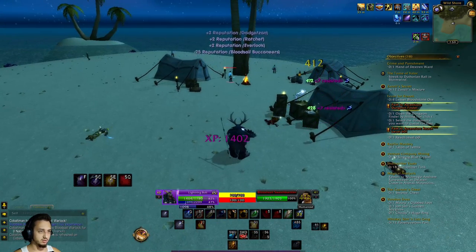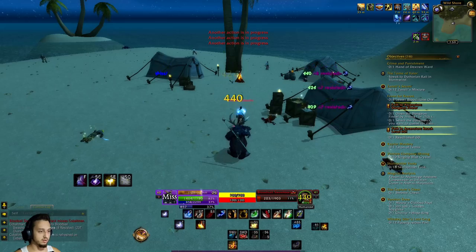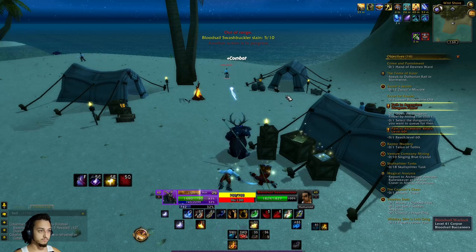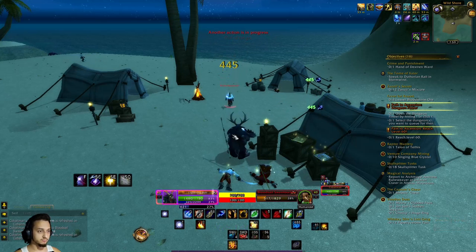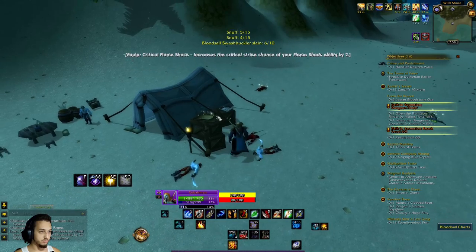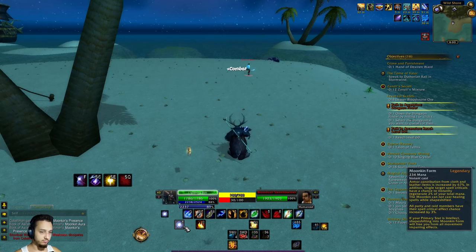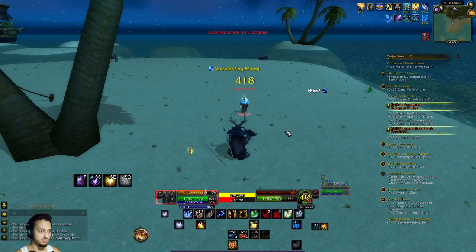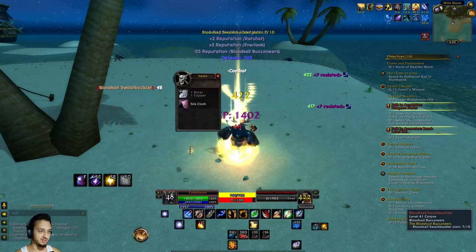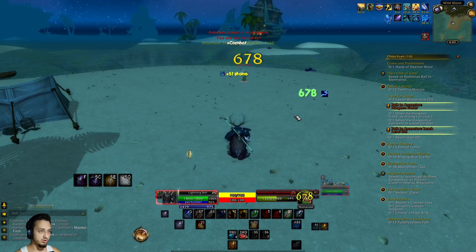We'll drop until we get to low mana, then loot all these guys and regen. Grabbing these planes here too - that's six out of ten after this guy. Back in Moonkin Form - we're at about 10% mana so something to keep in mind; if we're pretty low we don't want to be switching in and out of it. We just got a 666 crit! Level 41 - we'll throw a talent point into our Moonkin Form.